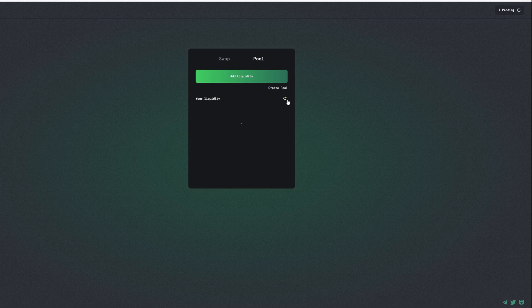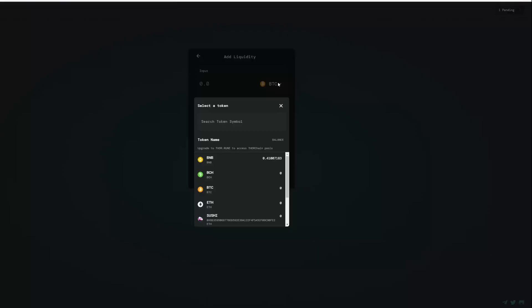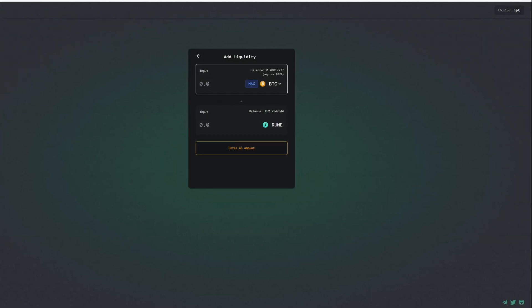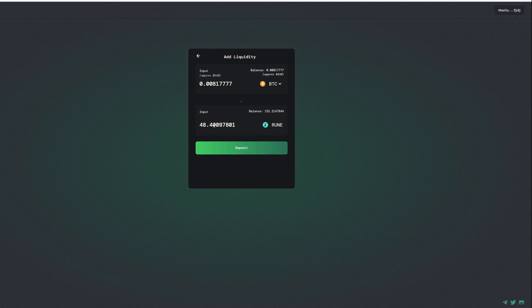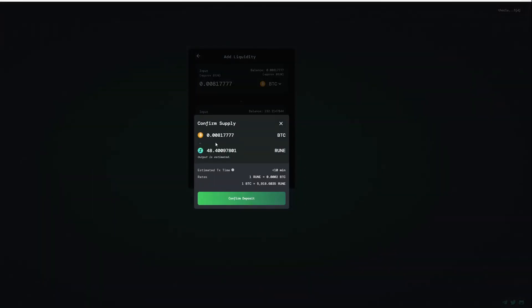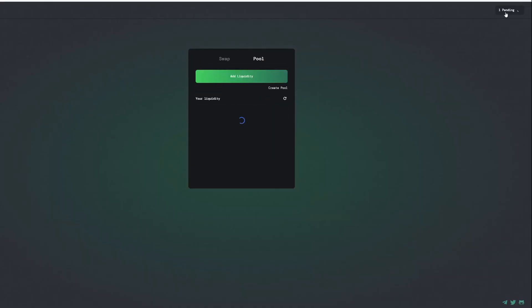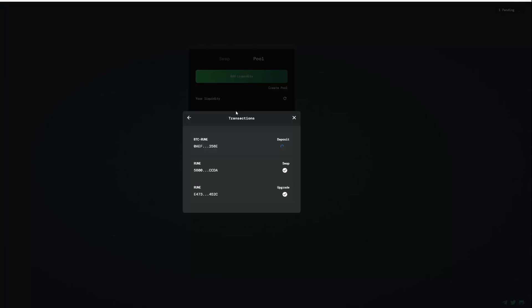The process would be to add liquidity. I'll add my Bitcoin and select it from here. There it goes — updated. Max on all of it. I'm going to click deposit, depositing this much BTC and this much native RUNE into the liquidity pool. Once this pending transaction completes — it's a little bit of BTC so it should happen fairly quickly — the pools that I have would be shown here. You can see my upgrade, my swap, and I'm just waiting on this actual deposit.